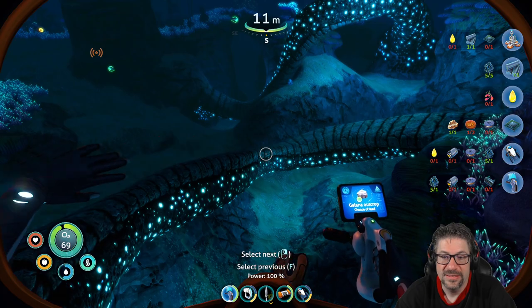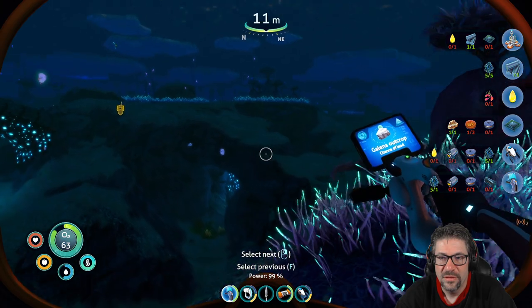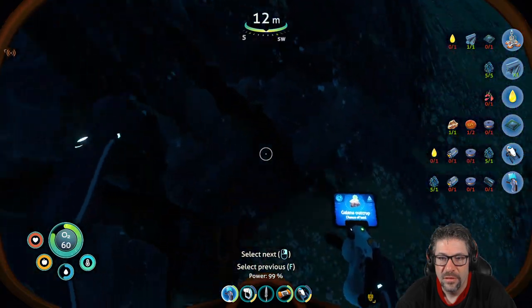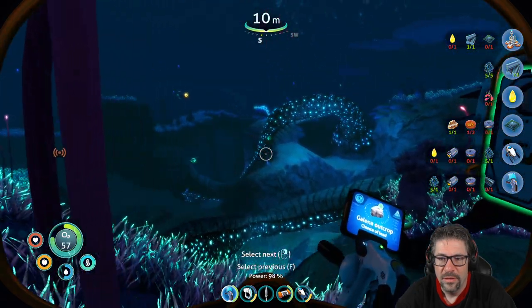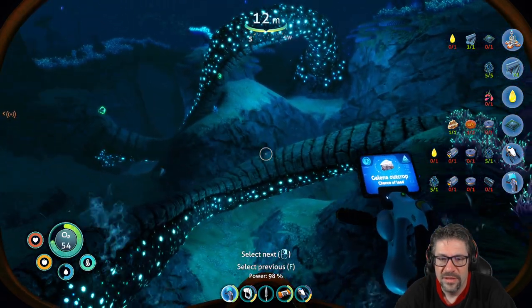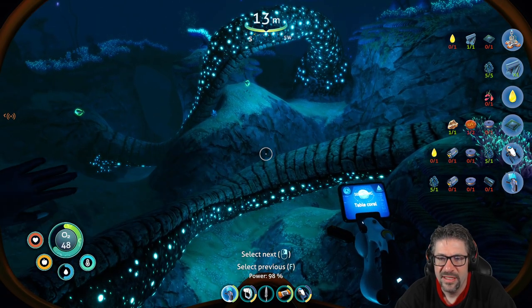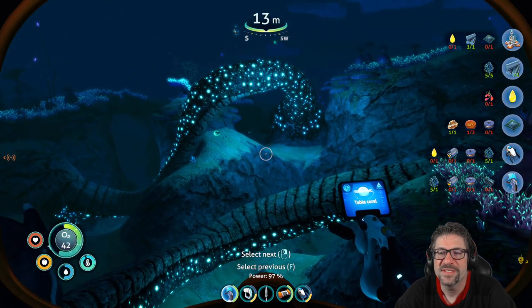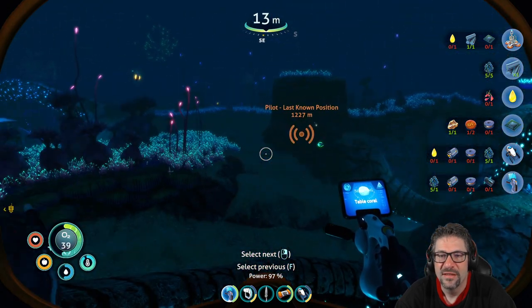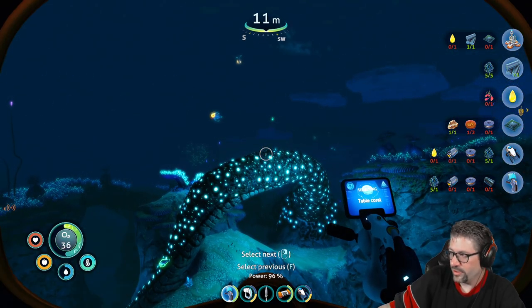Oh, that's where the lady jumped into the water. Hold on, what are we looking for? It has gold, diamond, lithium. Table coral — there we go. Didn't I need table coral for something? Computer chips. It says searching but I can't find it. Oh, I got another one going off.